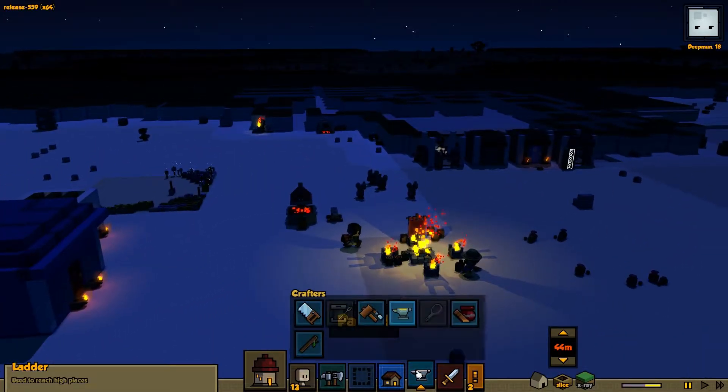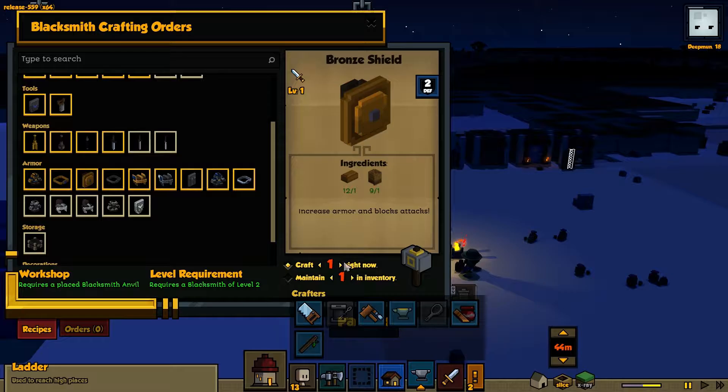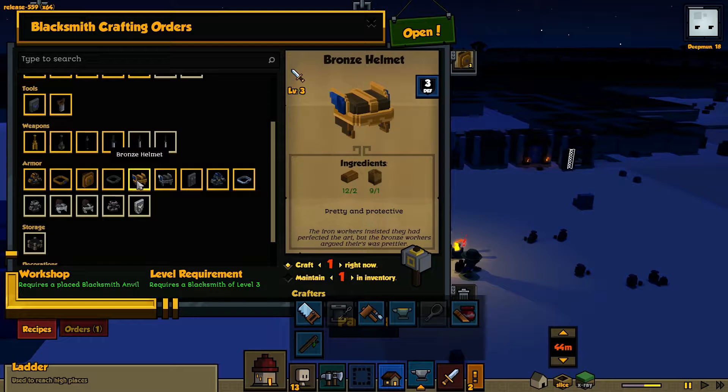Now that we have leather, we can start crafting some better armor for our guys and some shields. Getting three of these is definitely on the list. I already have some circuits and stuff. We can get — I don't know, that's a lot. Maybe like one of those.